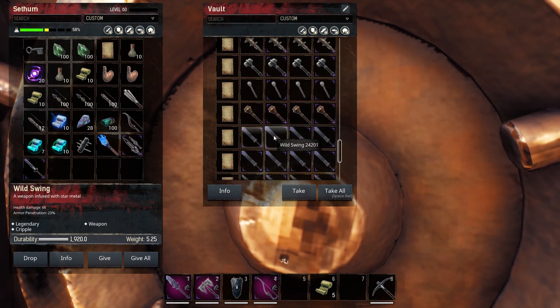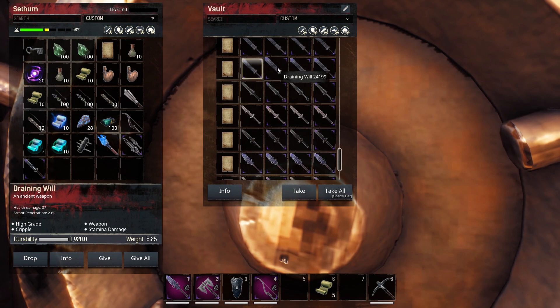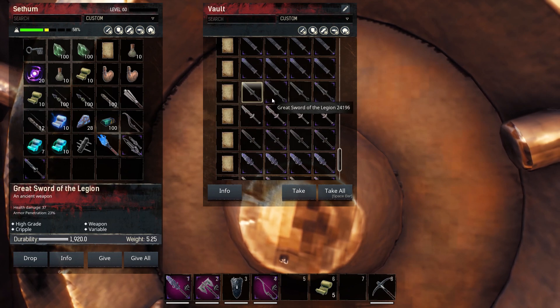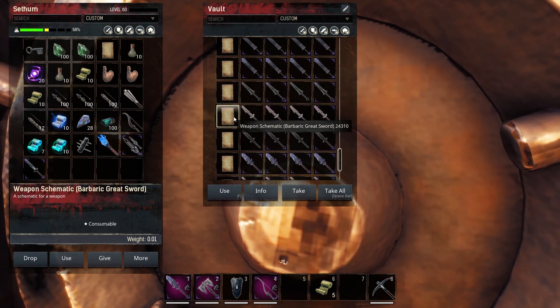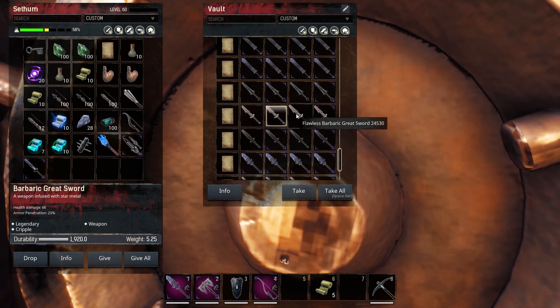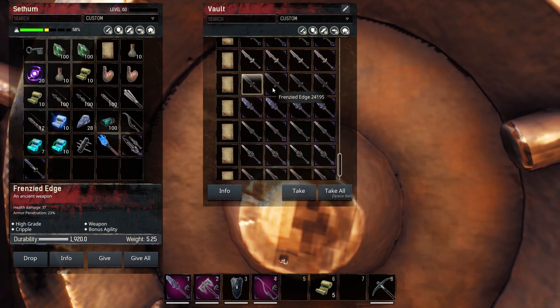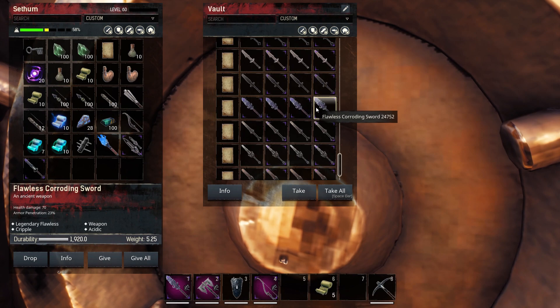Next up we are on the swords — so this is Wild Swing. And then we have Draining Will, which as the title suggests drains the stamina — the recipe right there, and it does drain stamina, so that's pretty good. Great Sword of the Legion — this is variable in terms of the bonus. Barbaric Great Sword — no bonus on this weapon. And we're on Frenzied Edge — so we've got bonus agility. And then we have the Corroding Sword which is acidic, another nice stat or bonus to play with.